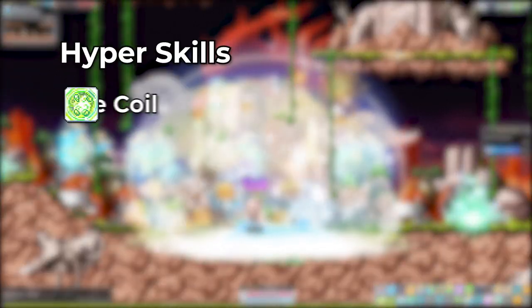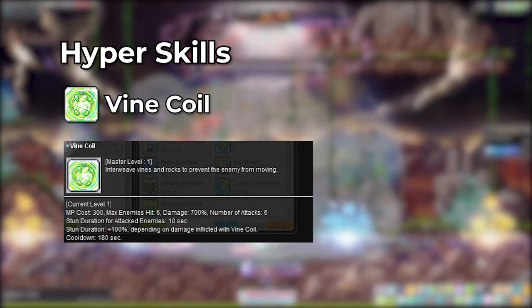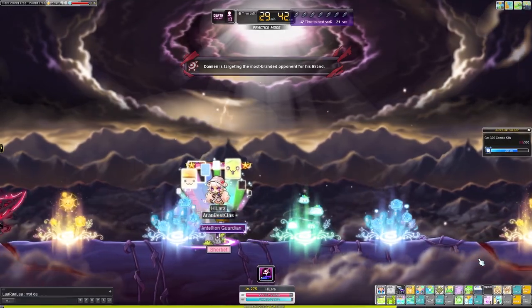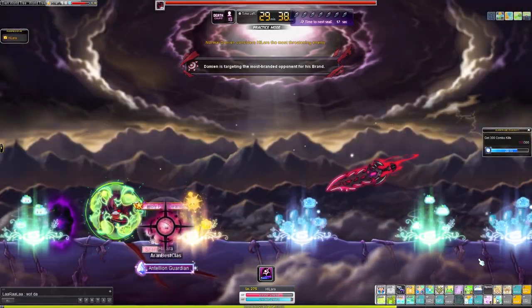Lara's last hyper skill is a bind called Vine Coil. It lasts for 10 seconds but can be increased by 100% depending on the amount of damage inflicted while the monster is bound. This has a 3 minute cooldown.